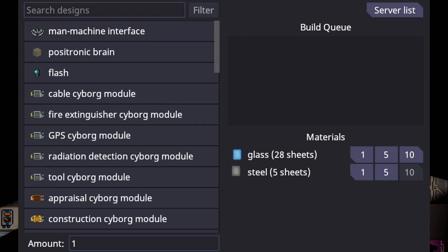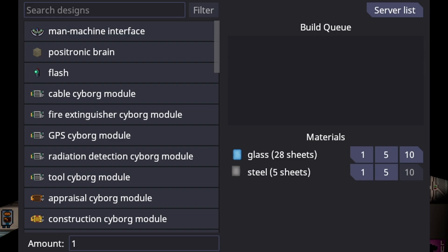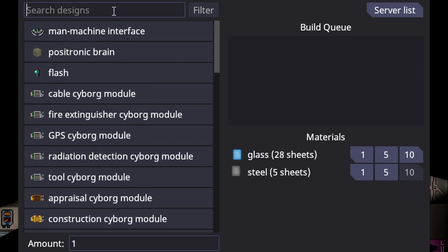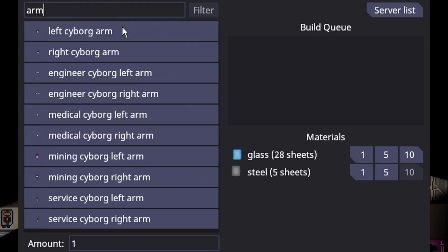I'll cover this in two parts. Lathes now have a two-part structure, meaning it isn't just an insanely long list of things. It has a filter which lets you search for things you want. So if I want to, I can just type in 'cyborg arm' — there you go — I can just find my arms. Or if I want any of the arms, I can just type in 'arm.'